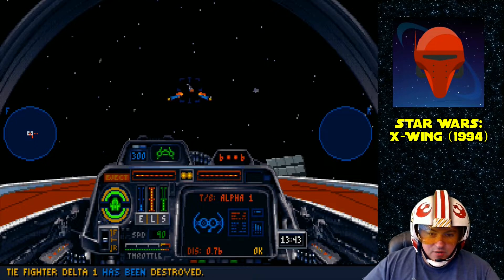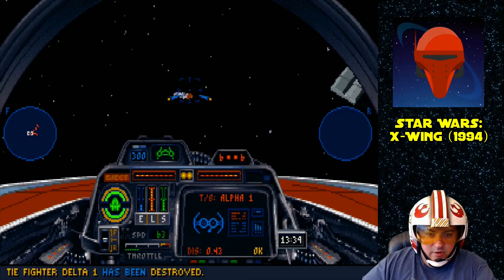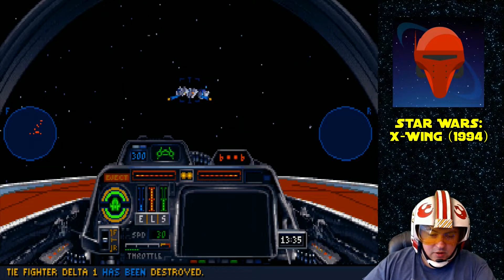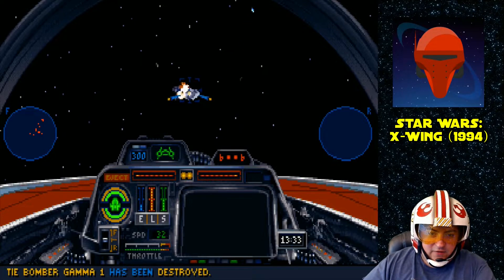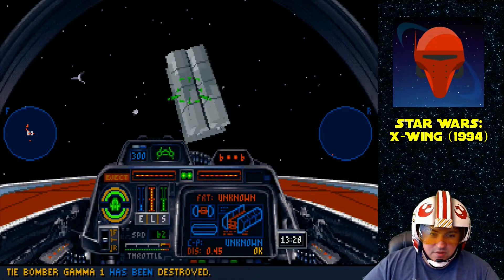The A-Wing also carries concussion missiles instead of proton torpedoes. Concussion missiles are a little bit weaker, but just like the A-Wing, they're faster and more maneuverable. So they're better used against fighters than proton torpedoes, which are better used against capital ships like these.